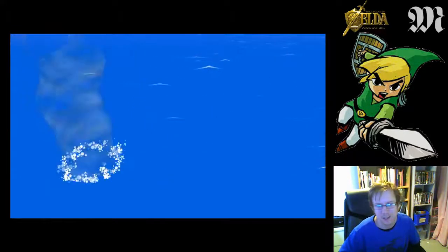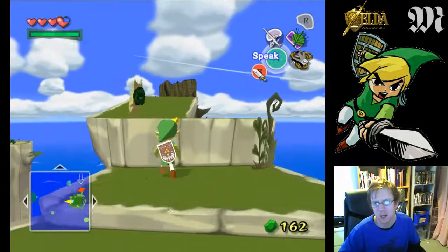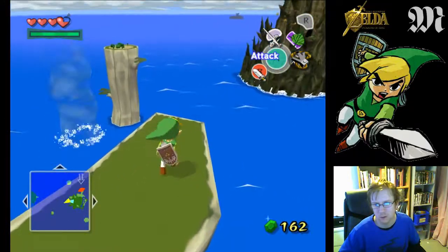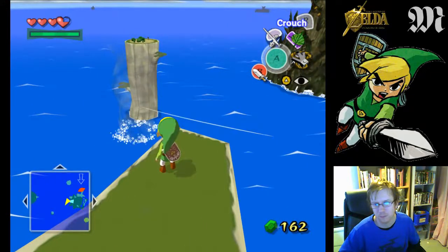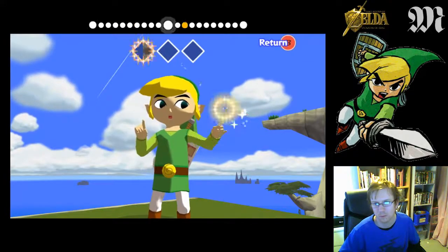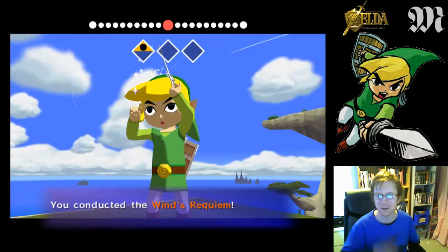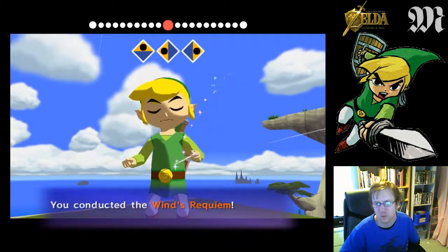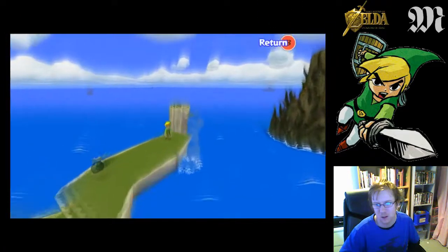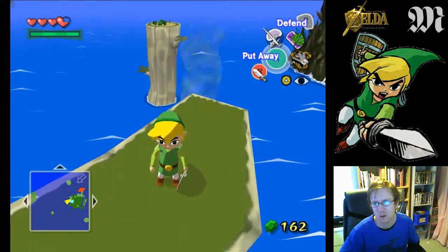I don't like this bit, it can get a bit frustrating. But the first thing we need to do is angle the wind in the right direction, which is over there for now. The camera is really useful in this because it shows you which way is north and south, but it also shows you which way Link is facing — which is exactly what we want. We want the wind to face in the same way that Link is facing. And let's go.